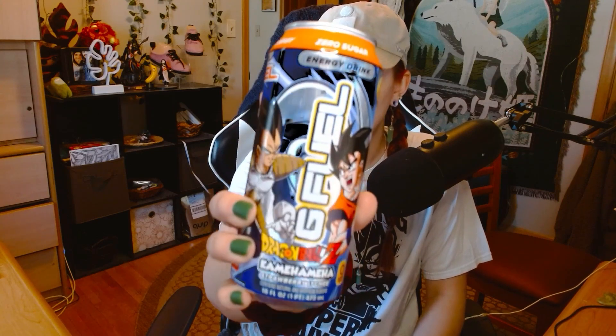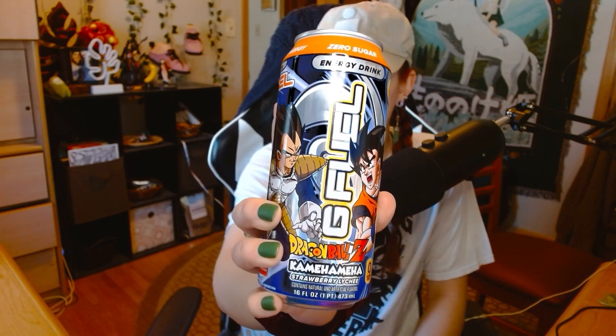I recently got a sponsorship from G Fuel, and so I have a bunch of stuff to taste test. This is their new flavor, Kamehameha — a strawberry lychee flavor. First sip. It's good, and it's also clear — I was expecting it to be pink or something. Good flavor, I like it. It's sugar-free, so it doesn't have a super strong bite and it doesn't make my teeth feel coated in sugar. 140 milligrams caffeine, zero calories, zero sugar, zero artificial flavors.